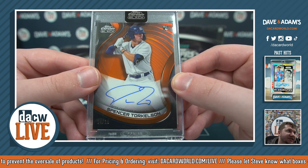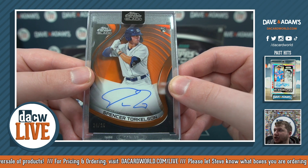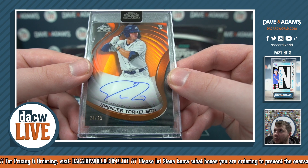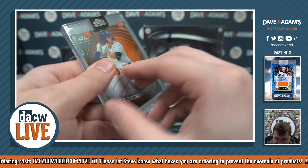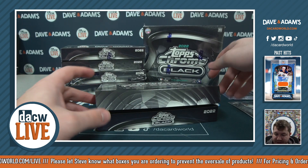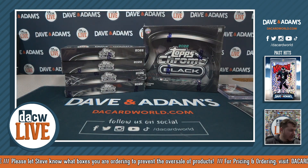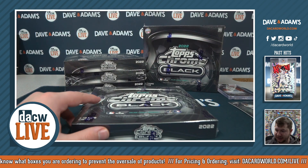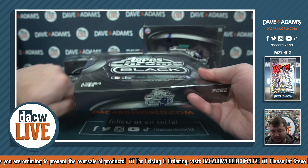It's a Spencer Torkelson numbered to just 25 for the Tigers — what a great rookie auto! That is going to go to Patrick B. Torkelson to 25 — a beautiful card right there. Great start to the break! Five more boxes to go.